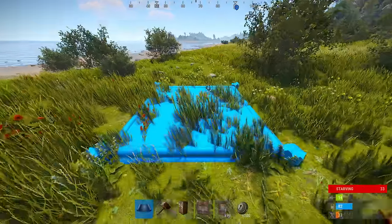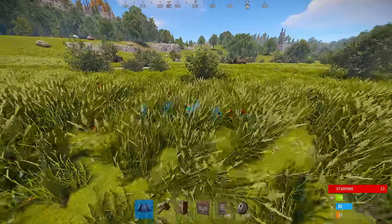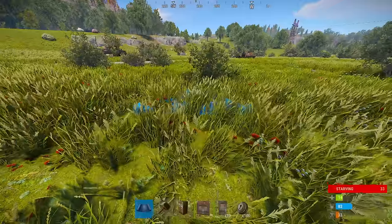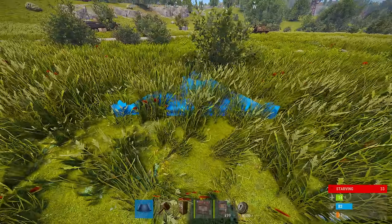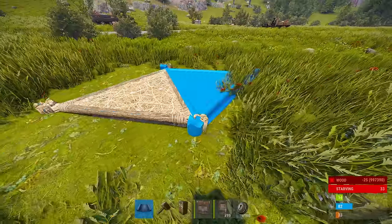Alright, jumping into the build — it is actually incredibly easy to do. I do personally recommend finding a dip in the terrain, as it's going to be a lot easier to hide this base. But other than that, starting off as low to the ground as possible is going to be what helps make this work.